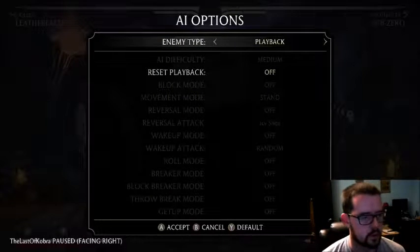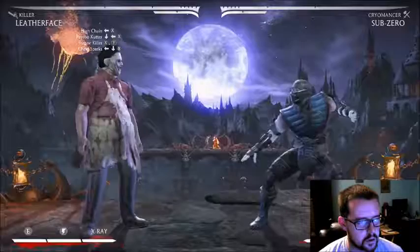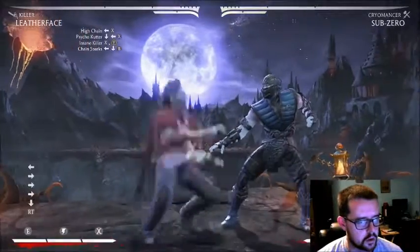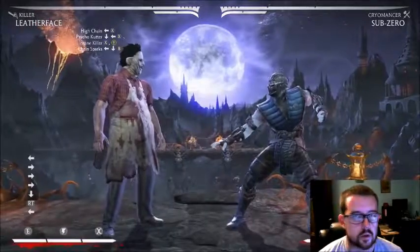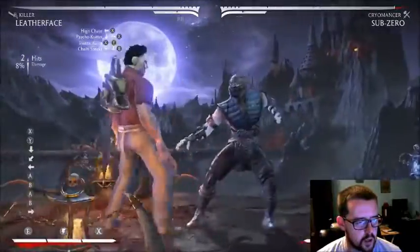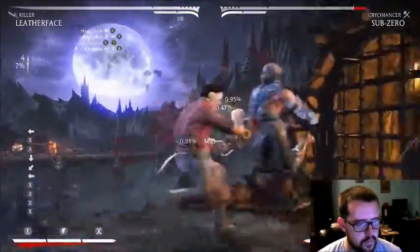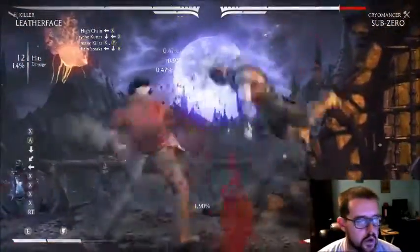Let's go back to custom settings. So now you've got his overhead and his low. I'm going to show you the overhead combo, the low combo, and then you also have mind games — you can cancel strings and get really creative with it.